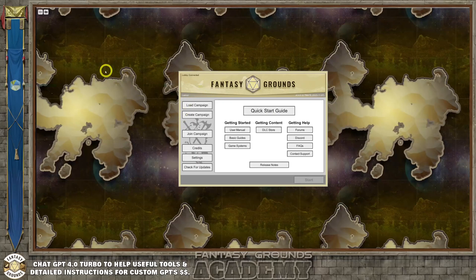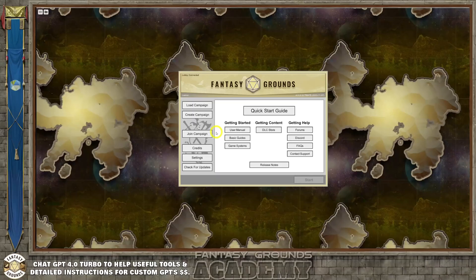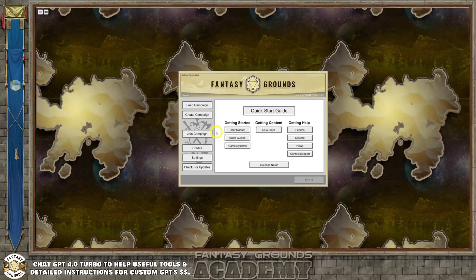One of the first things is after you install Fantasy Grounds, when it's almost done, it will pop up with a firewall setting which will ask you if you want to allow Fantasy Grounds through. If you do see that pop up, allow it through, because if you don't, it's going to block data from Fantasy Grounds — from updating and from your players. So you want to be careful with that.